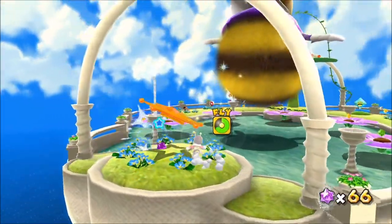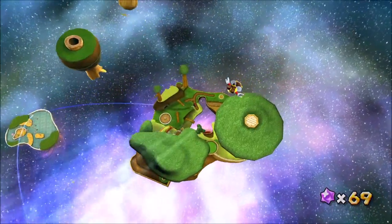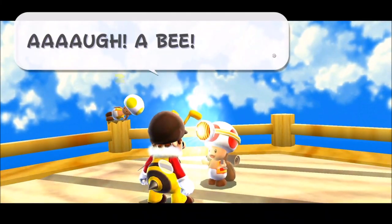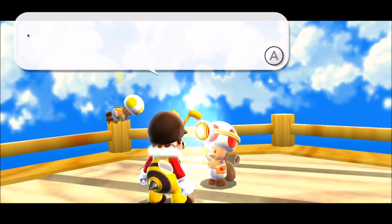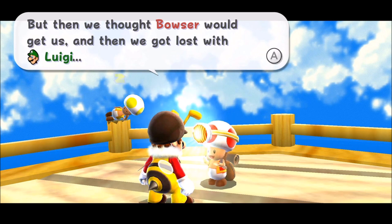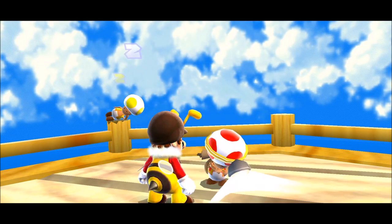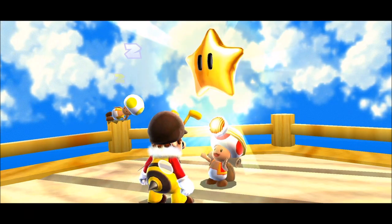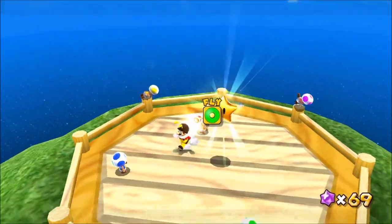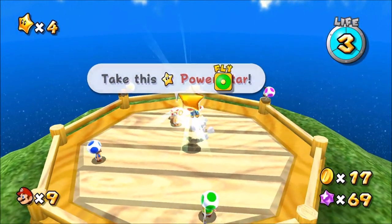Whoa — where am I trying to go? Over here. Don't fly off the platform; that'd be dangerous. And this is the end of the world — it's Captain Toad and the Toad Brigade! We escaped Peach's castle too! But we thought Bowser would get us and we got lost with Luigi. We found a power star — I'm sure you need this, so take it! Thanks, Captain Toad! They found a star for us.